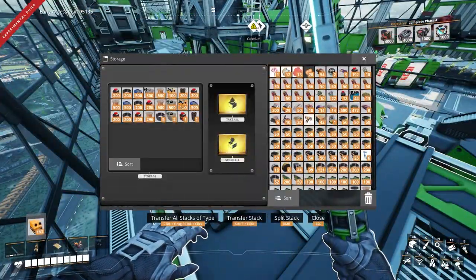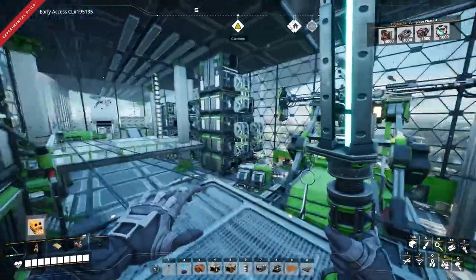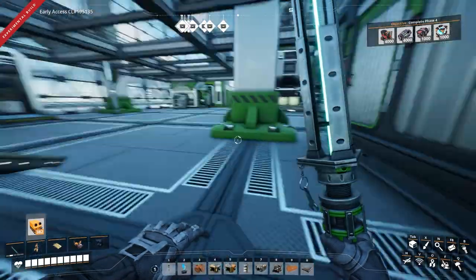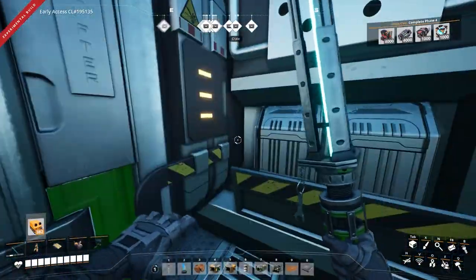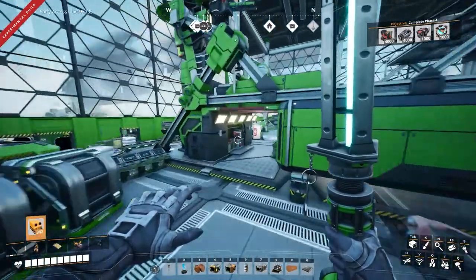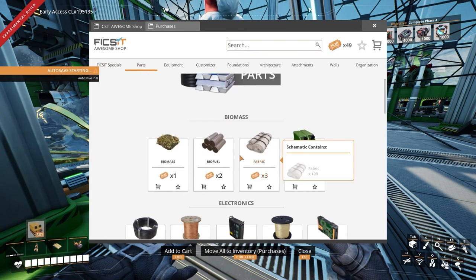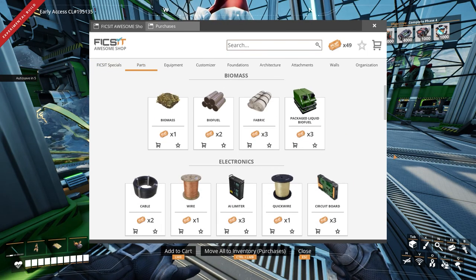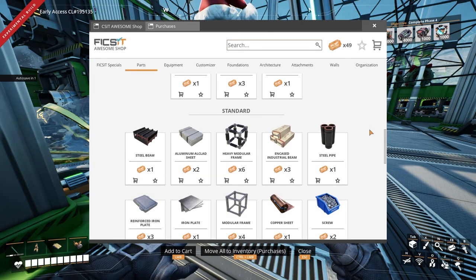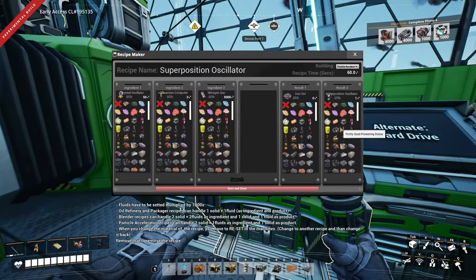Probably should grab some fuel. I'm running short on rotors sometimes. I have 21 coupons! I actually have everything in here unlocked, except like fabric. With the recipe maker mod, I've actually made some realistic recipes.